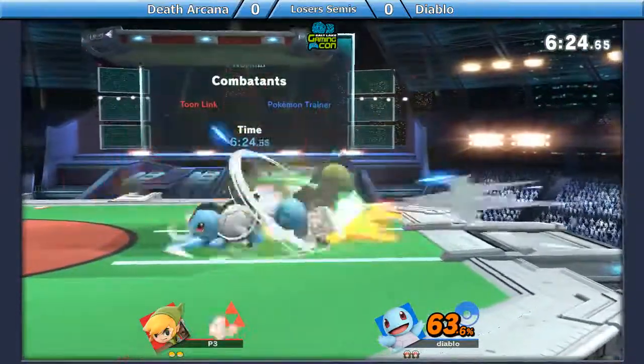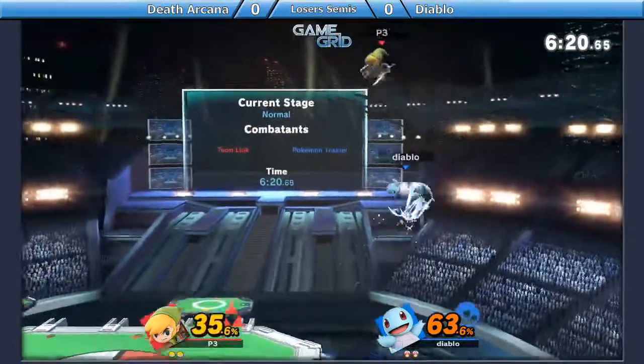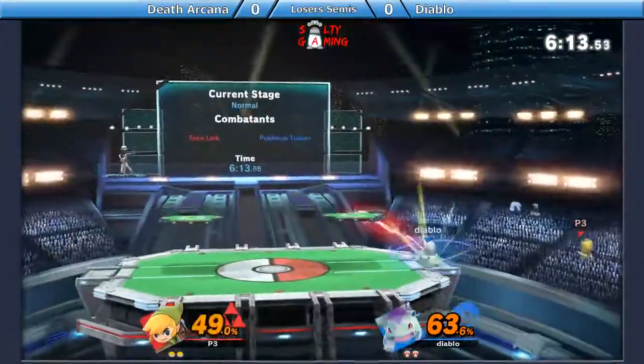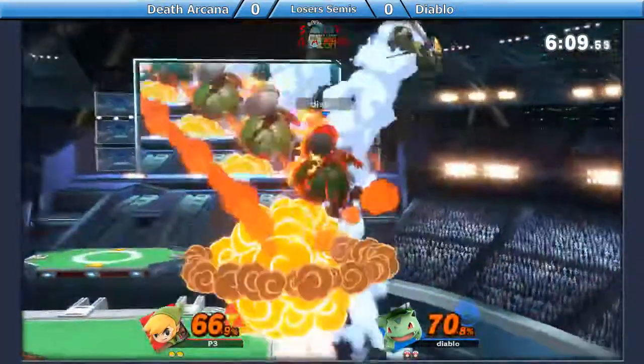Devon right now is putting on a lot of pressure. Yolo. Triple up air coming out for Squirtle. Squirtle is one of those characters that are really fast and can do a lot of damage off basic string combos. And then switch over to Ivysaur to get some knife guards.